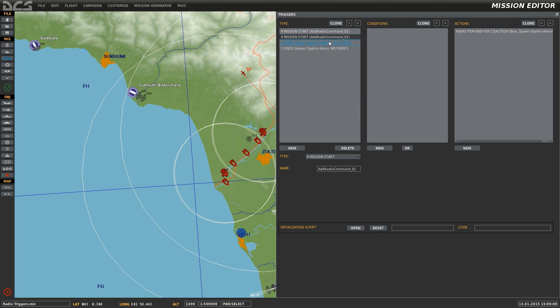Next, taking a look at the second Trigger that we're using to set up a radio command, we can see that this is the Trigger for the ground forces. The only difference here is going to be the Name value, the Flag value, and the Value, which in this Trigger is Flag 2 under Value 1.